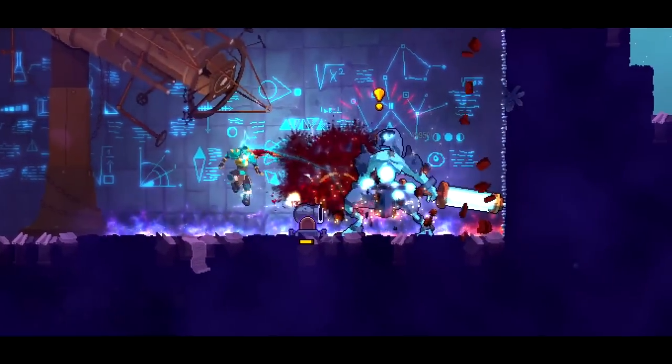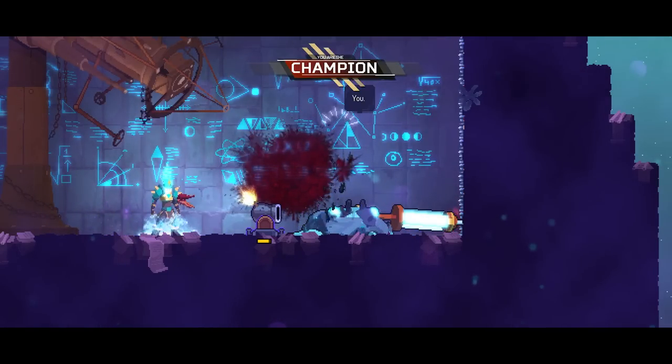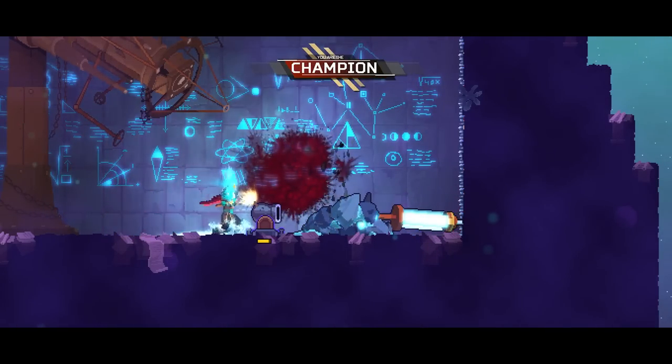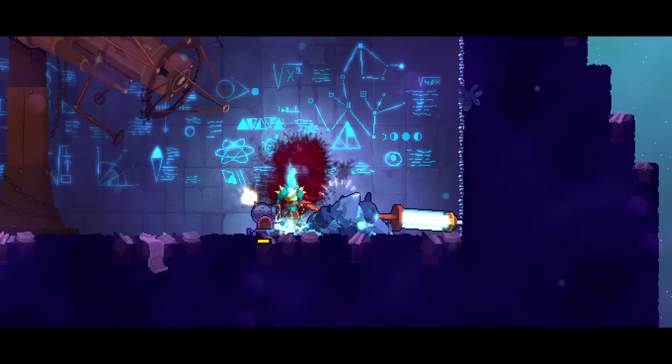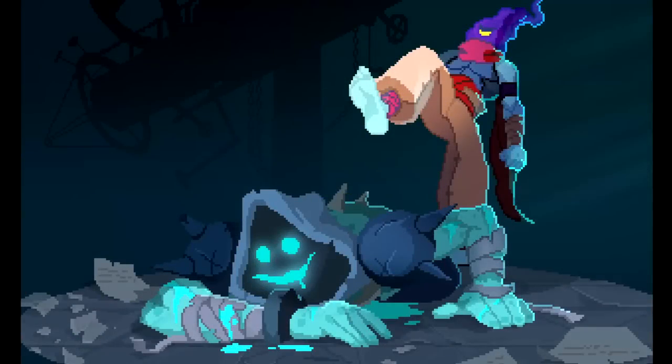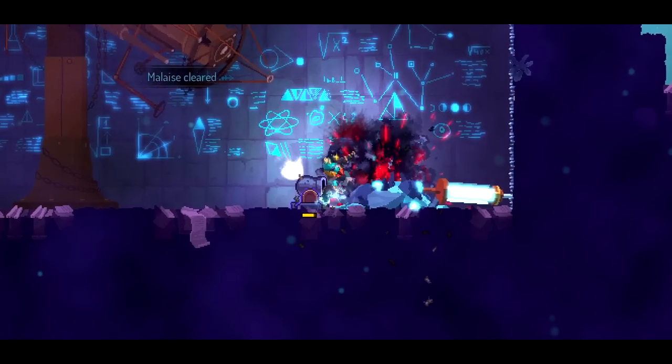Crusher just stun-locking him in place — what an MVP of a skill. Even the nerf it got can't touch him. And then of course, I get a little greedy and get hit in the last second. But there we have it. This was a pretty easy run, and I certainly didn't have any difficulties with using the tombstone, but that could also just be because it was a legendary. Hopefully you enjoyed this old-school type of video, and thank you all for watching.